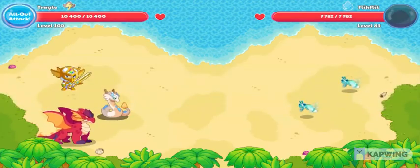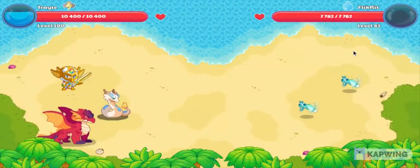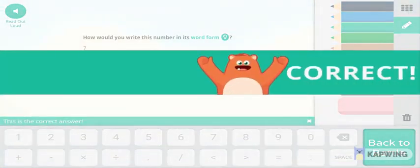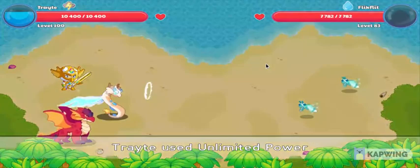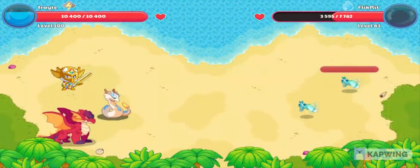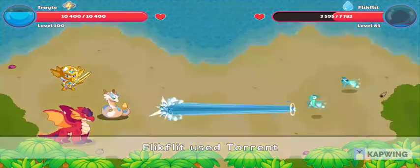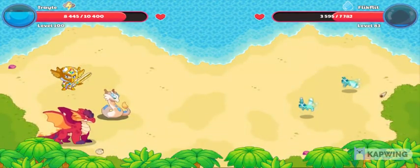Here we are going up against a Flick Fit. We're going to use Unlimited Power because we should be able to two-shot these guys pretty easily. We should be able to get them out with two area spells. There we go — 4,100 damage, which is pretty good — which means we can two-shot this team in two area spells. Let's go ahead and get into the next elemental battle.